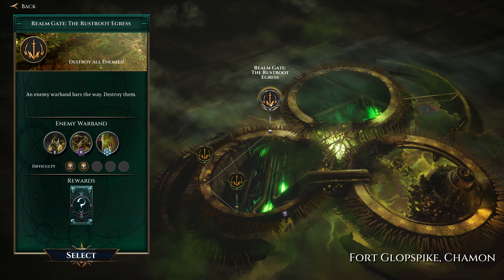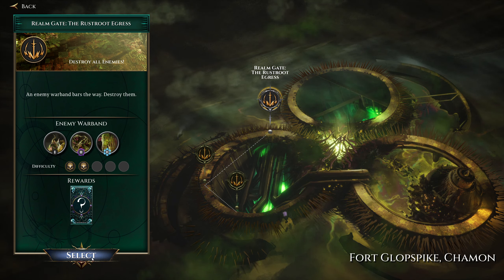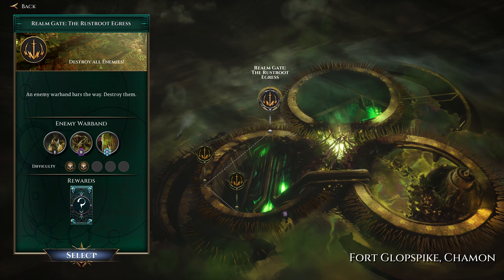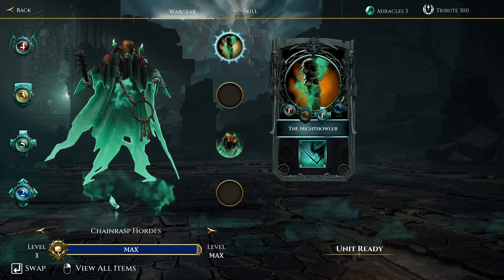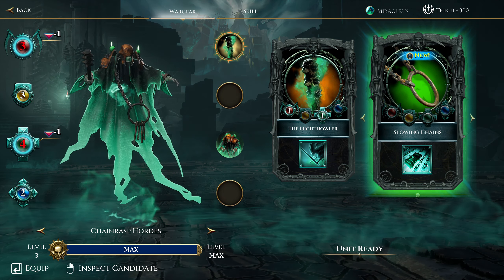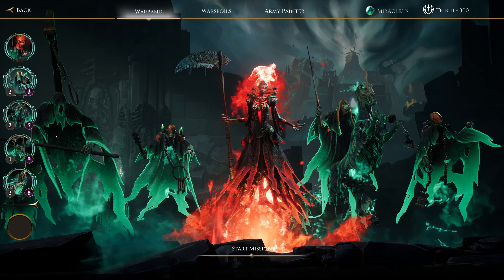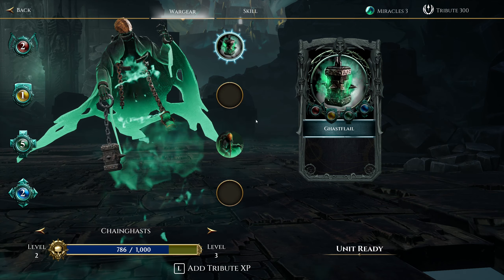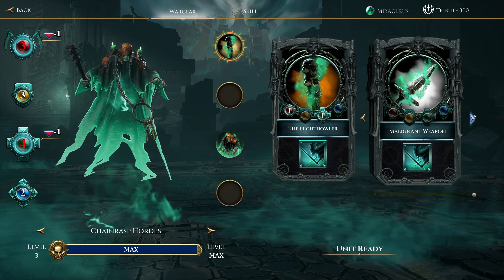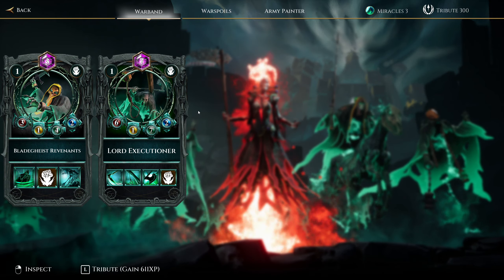Next up we have a Realm Gate — the Rustroot Egress. Sounds cool. Same old bunch — Nurglings, Putrid Blight Kings, and the Rot Bugs. Nothing major. So what is it? Oh — slowing changer for you. Sorry, this looked like whatever weapon this is — looked like that thing. That's what I thought that was. Yeah, that sucks. I'm not changing this. One thing I might do though — get rid of the Lord Executioner for a minute and let's look at the Bladegeist Revenants for a second.